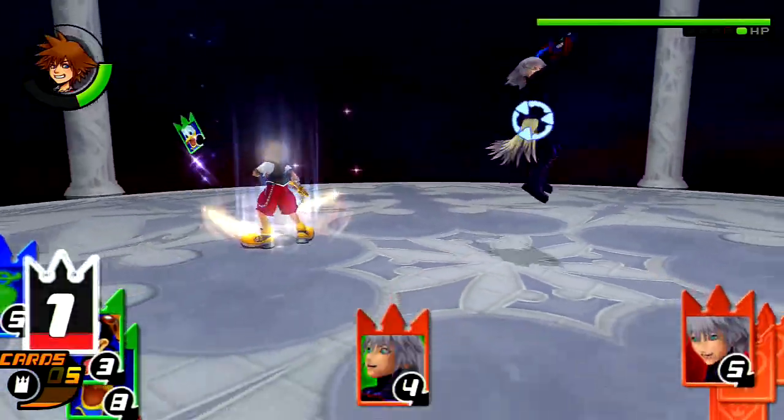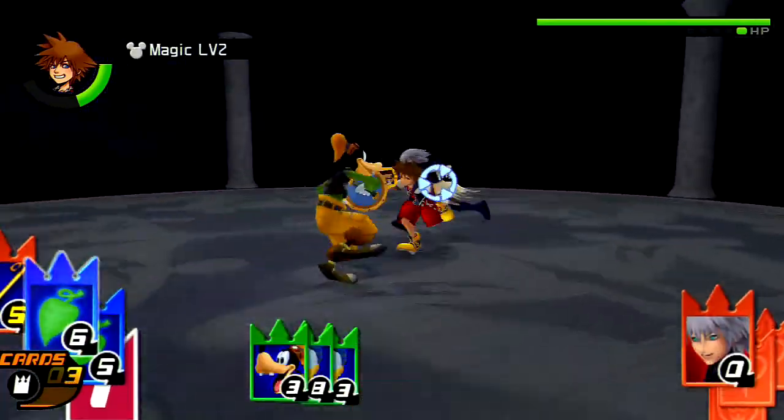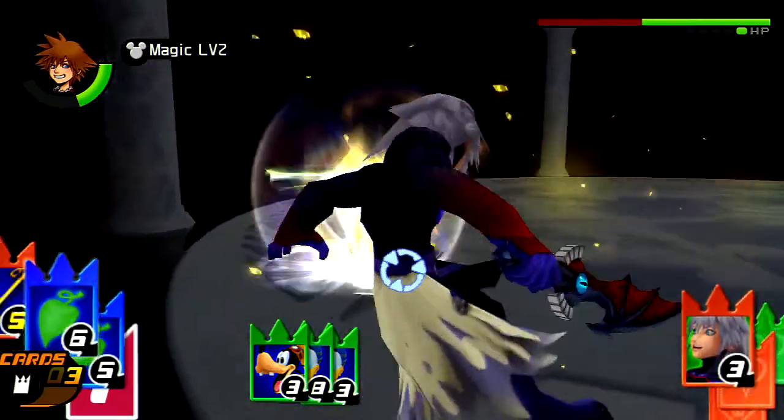He does a little mad dash and then leaves, and he does a little slam attack which you can easily dodge. When you see that, just dodge roll out of there. He also likes to run around you — like ring around the rosie for some reason.